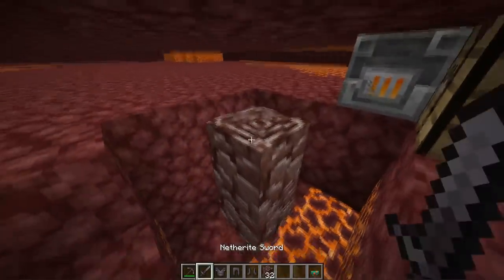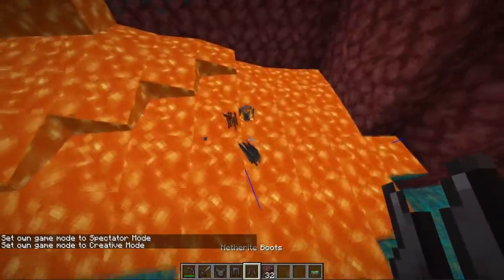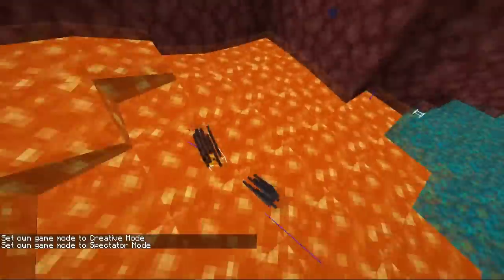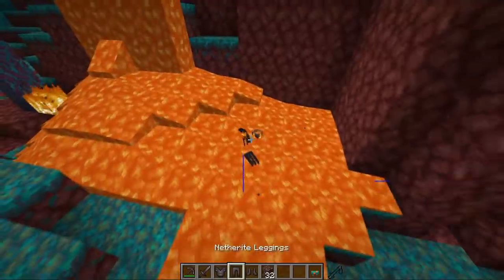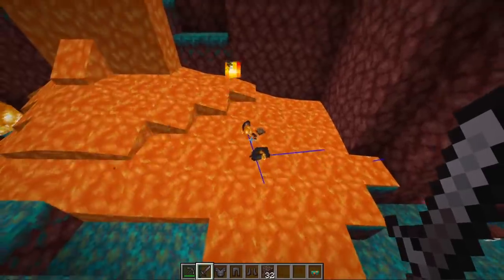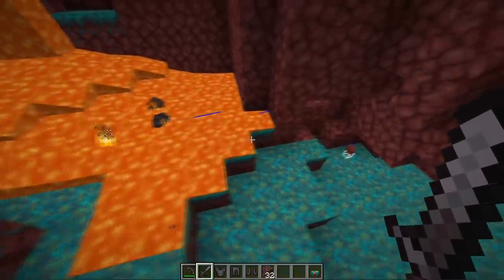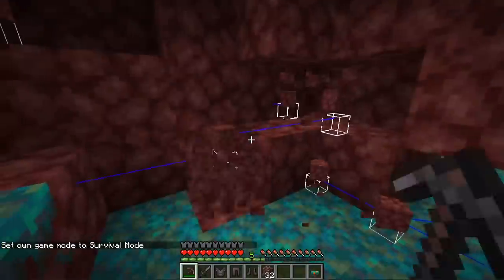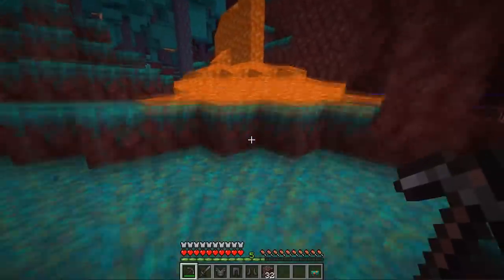Now with these new Netherite tools, they are very useful with a lot of cool properties. One of them is that you can throw them in lava and they will not burn. You can see these items floating in the lava — the helmet, the ore, the scraps, and the ingots — none of them will burn. The Netherite tools and armor also have higher enchantability, meaning they're more likely to get better enchantments at an enchanting table than diamond — but they're still not as good as gold for enchanting. The Netherite pickaxe has massive durability — over 2,000.